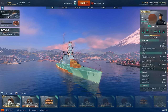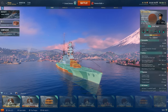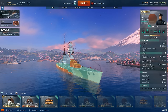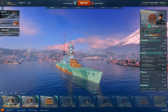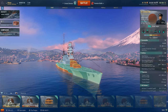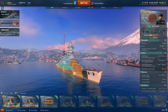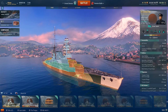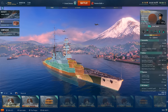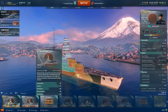When I ran into tier 8 stuff — things like North Carolinas and Amagis — that's when things didn't really go well. Those ships just overmatch your bow, go right through, and smack your citadels. Furthermore, if you compare the Mutsu to her sister ship the Nagato — which is a tier up — the armor layout is actually very similar in design, although there are some minute differences that do make a difference.